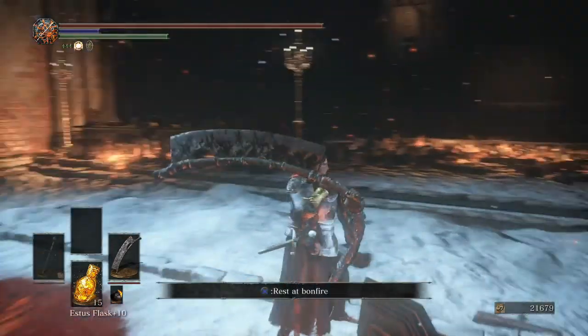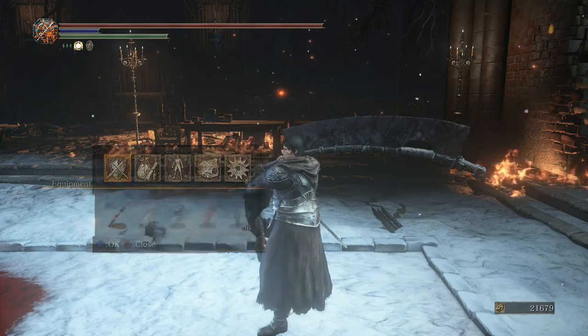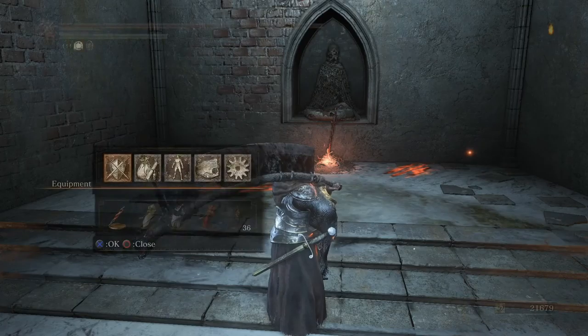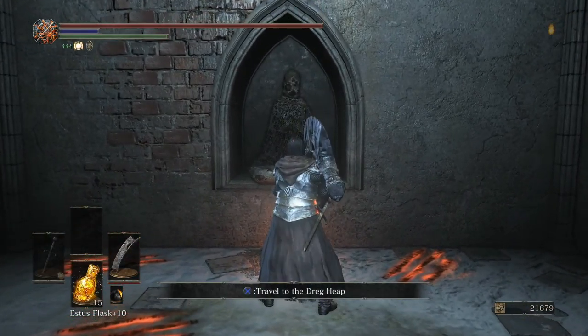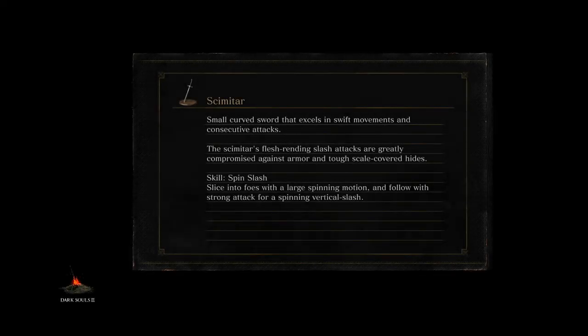Hey everyone, welcome back to the channel and welcome to Dark Souls 3: The Ringed City DLC! Super excited. I'm going to be tackling this DLC as a strength-focused build. We're rocking Yum's Giant Machete, and we have a Blessed melee breaker — that's only because it's Blessed, which regenerates health. We're currently at level 104. Let's go!